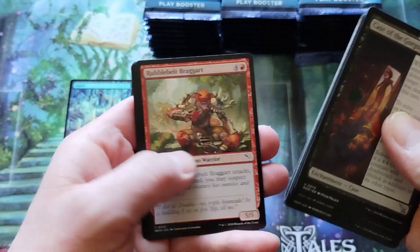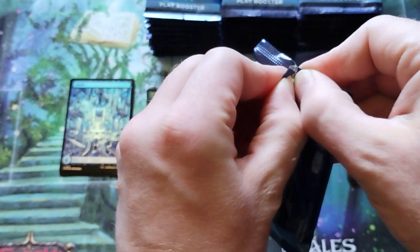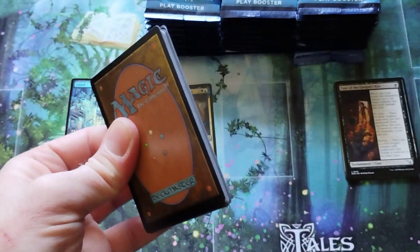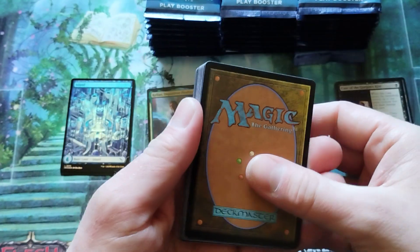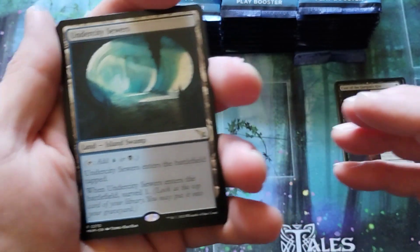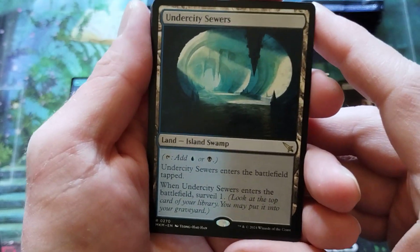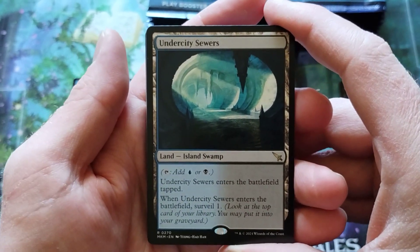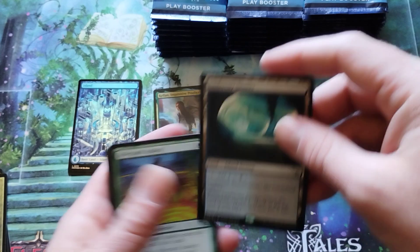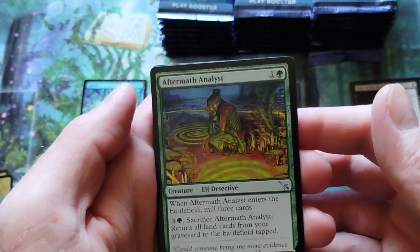Uncommons. Interesting. So we still have these cards here — I don't exactly know how these are different, so please forgive me. We're going to open these backwards. I don't know if these have the same slots as a set booster. Save the top three. So we got the Undercity Sewers. I actually wanted some lands for my surveil deck. Wait, is that not a rare? Yeah, it's a rare. It's hard to see sometimes — the set symbol.